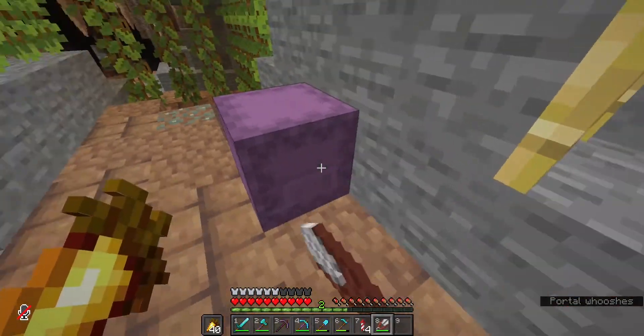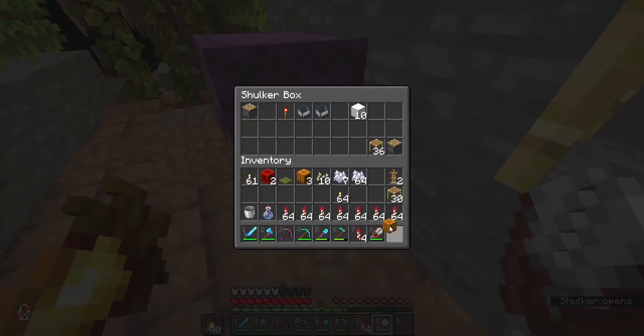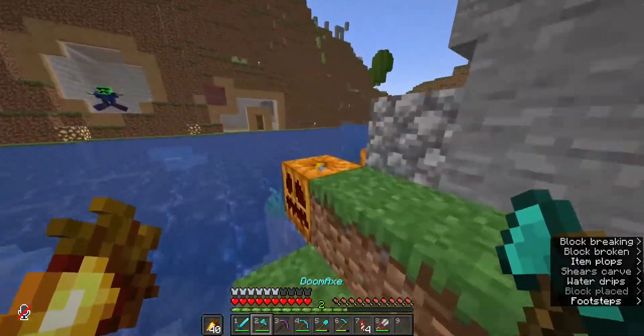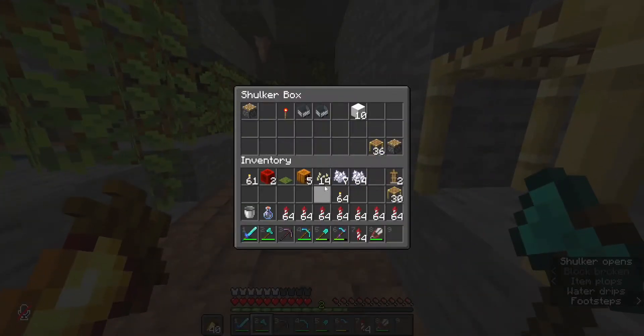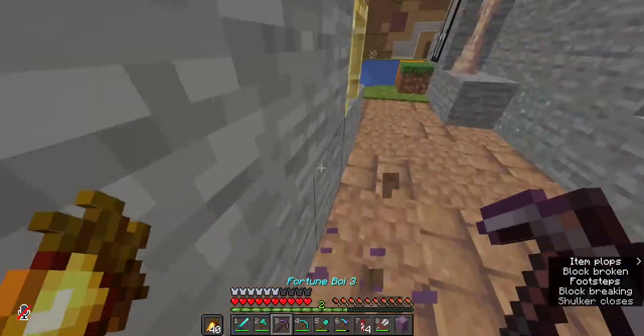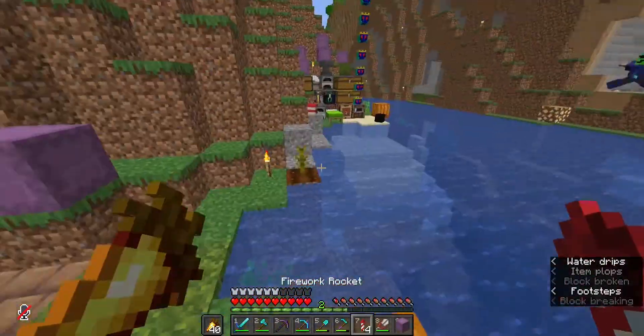I was getting the resources for the shulker farm. I think we have enough pumpkins now — the pumpkins were kind of the most annoying part. I think this should be it. Oh wait, I need a target block. We'll get the target block at the industrial district.